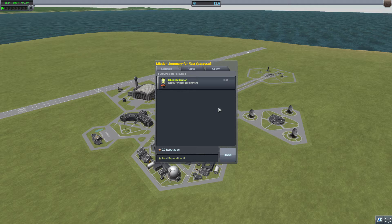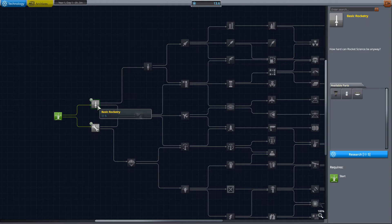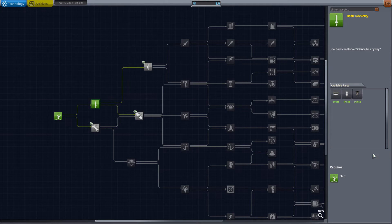Now let's see which tech to unlock — we have 13 science. Basic rocket tree, and then it unlocks these parts. All right, research. Perfect. And I'm also going to unlock this one so we can get even more science. Now we have three science left.